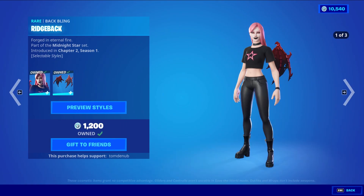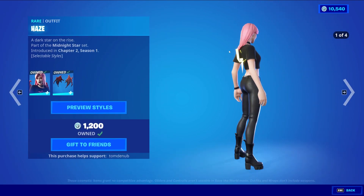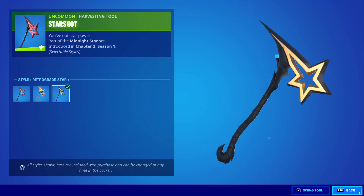We have Haze returning with the back bling Ridgeback — a rare skin, 1200 V-Bucks, with four different styles to choose from. We have Starshot, an incoming harvesting tool, 500 V-Bucks, with three different styles.